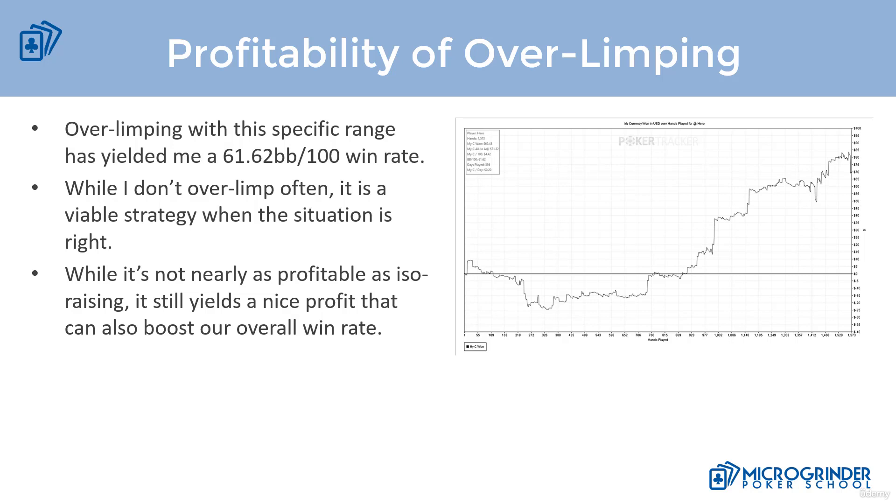If you look at the graph — I know the font's very small — I didn't play nearly as many hands as an overlimp as I did as an ISO raise, because you really shouldn't be over limping that often. You're also going to notice that the win rate isn't nearly as much. This yielded me a win rate of just under 62 BB per 100, whereas ISO raising was roughly four times higher.